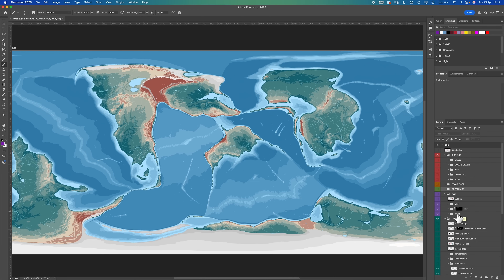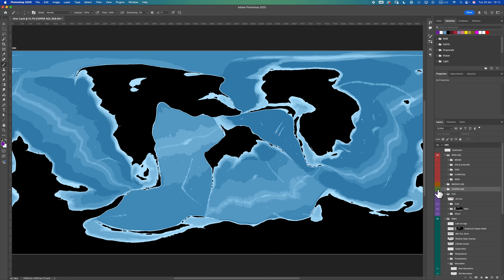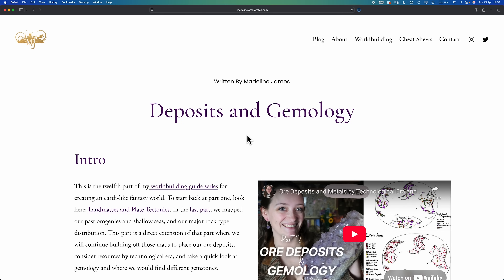Good morning interweb. Warbuilders log 47 — we are as always continuing to warbuild our fictional planet, here placeholder named Kreetak. Previously we mapped in our copper age ore deposits, then headed into the bronze age, and in what will come as a shock to absolutely no one, today we're going to finish up the ore trilogy by looking at iron age ore deposits.